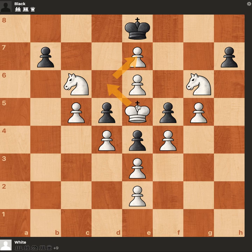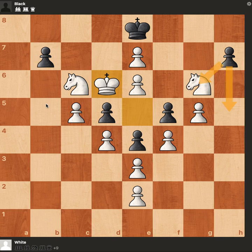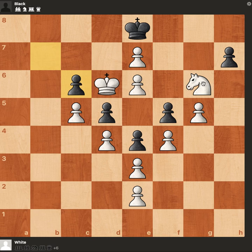We can move the king to protect the pawn from either d6 or f6. Let's try that. Black has to take the knight or push the pawn — maybe taking the c6 knight.